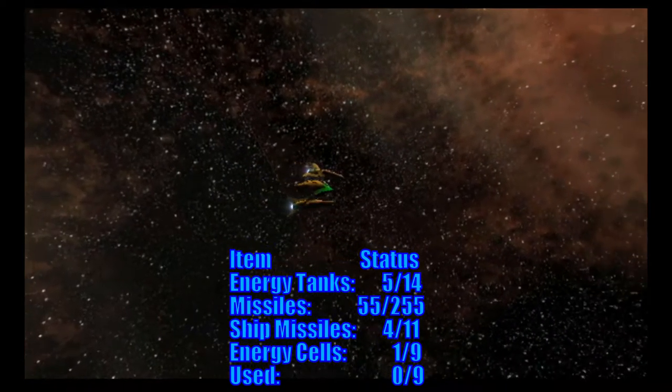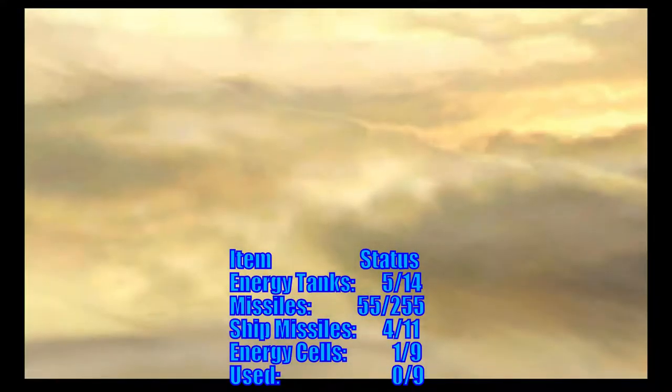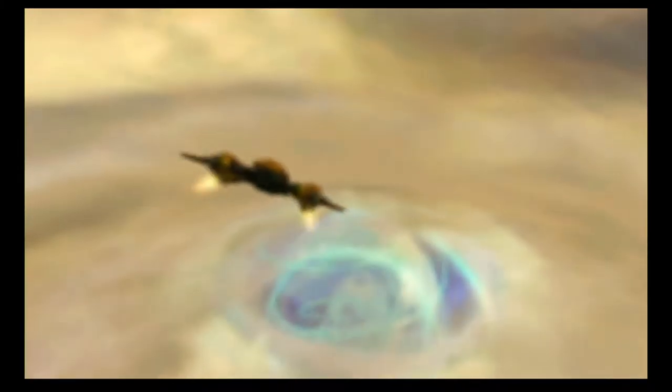Hello everyone, this is the 5th Eye Gamer. Last time, we annihilated the Brio Leviathan, killing Mogunar in the process. Now that we have the Hyper Ball, we can properly explore Elysia.